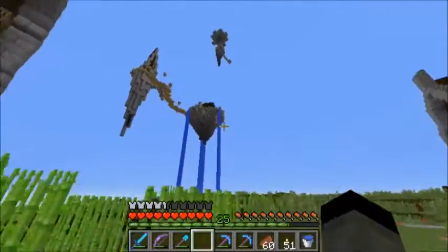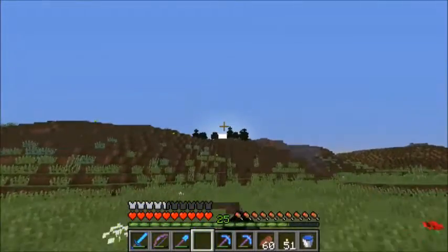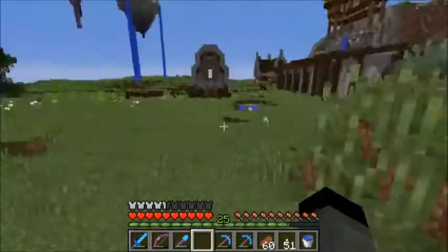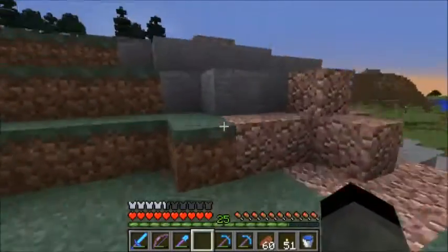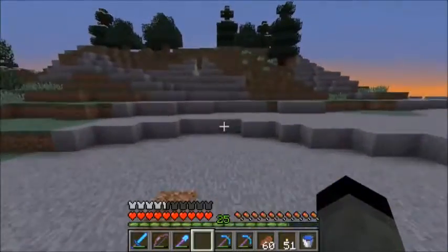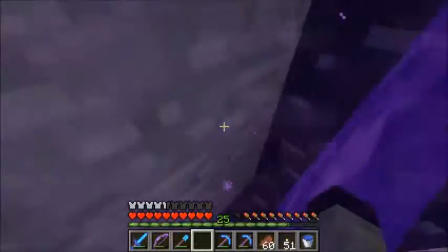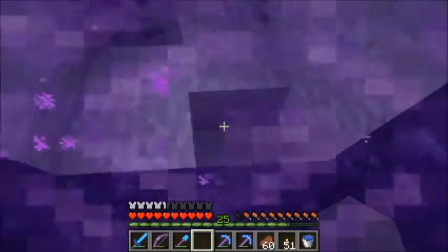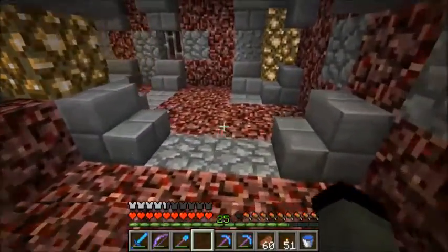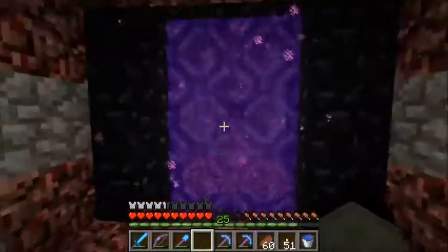I started building the floating islands, accessed by the nether portal over there. I really must build a path to go there and make it look better, because right now it's just a hole in the mountain with an ugly portal inside. I haven't linked the portals correctly, so sometimes it doesn't work and sometimes it does. The other portal is just over there — let me show you something first.